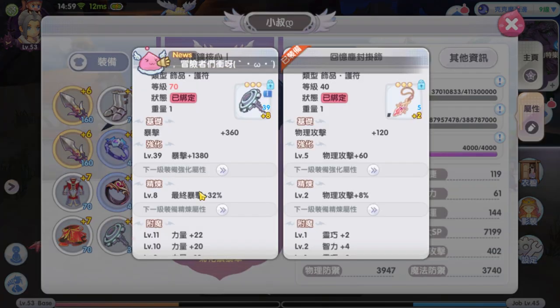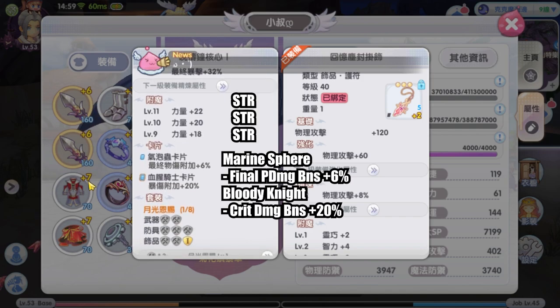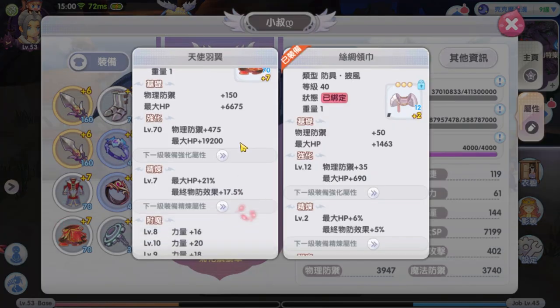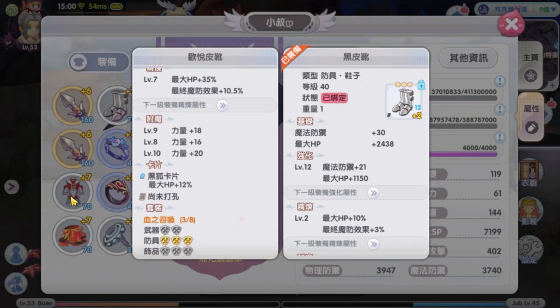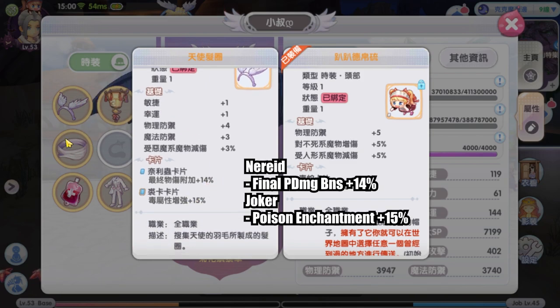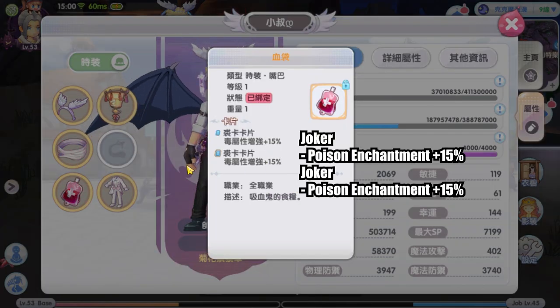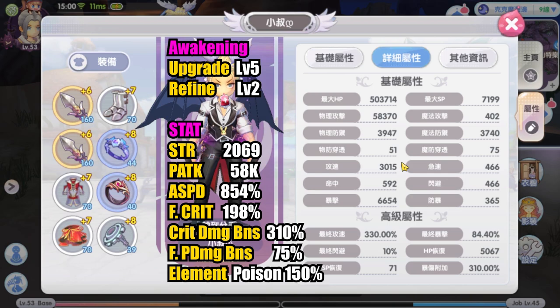For card he has 1 Marine Sphere physical damage bonus card and 1 Galopago final crit card. On talisman he has strength enchant, 1 Marine Sphere physical damage bonus card, and 1 Bloody Knight card. On armor he has strength enchant and HP cards. On headgear he has 4 Joker poison cards and 1 Narrate physical damage bonus card. He has a lot of poison enchantment in his build.